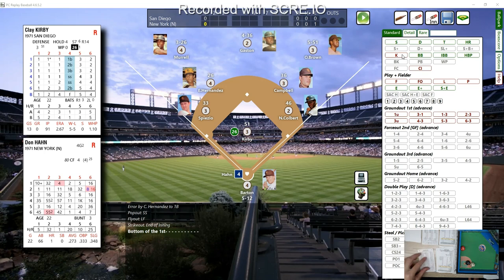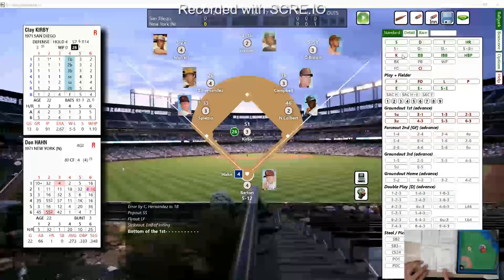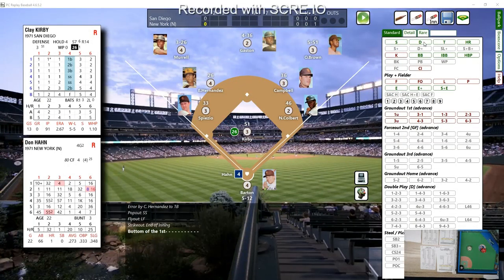Here's Don Han leading off the bottom of the first for the Mets. Clay Kirby with the pitch — 65, minus nine — it's a one and that ball is driven to center field and it is out of here! Don Han connects off Clay Kirby. That's the only number that it could have been for a home run — a one to ten on Kirby's B column with minus nine on Han because he only hit one home run. That's a home run! The Mets are up one-nothing.